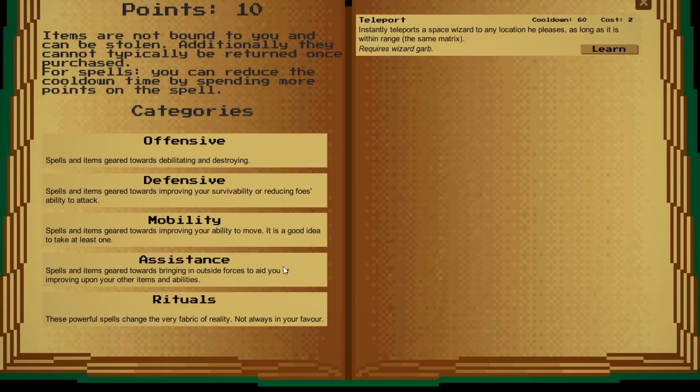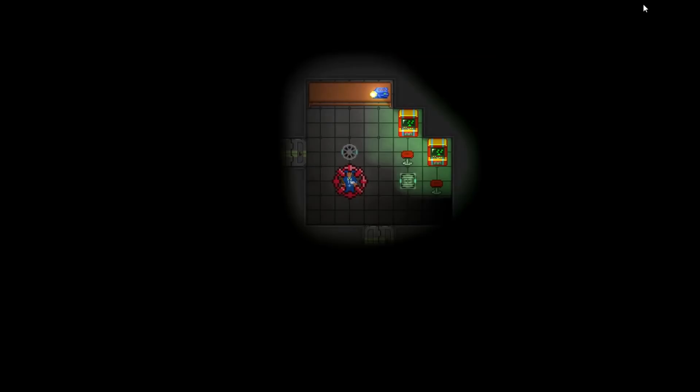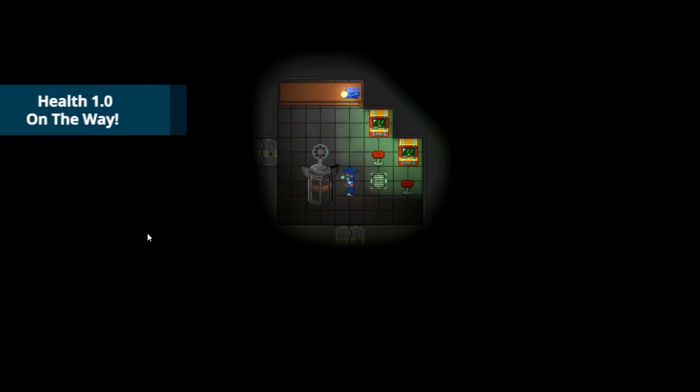Right now, a large chunk of time from the team is being spent on two separate system refactors that are key to the completion of version 0.5. The first is Health 1.0, which will cover a huge number of systems.